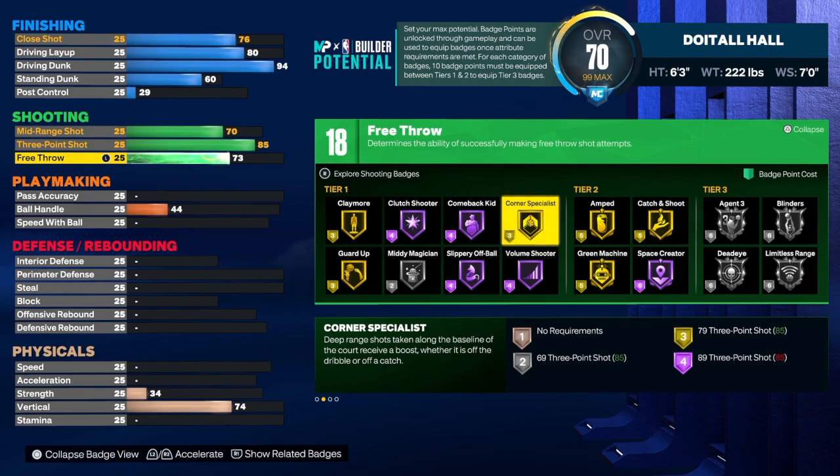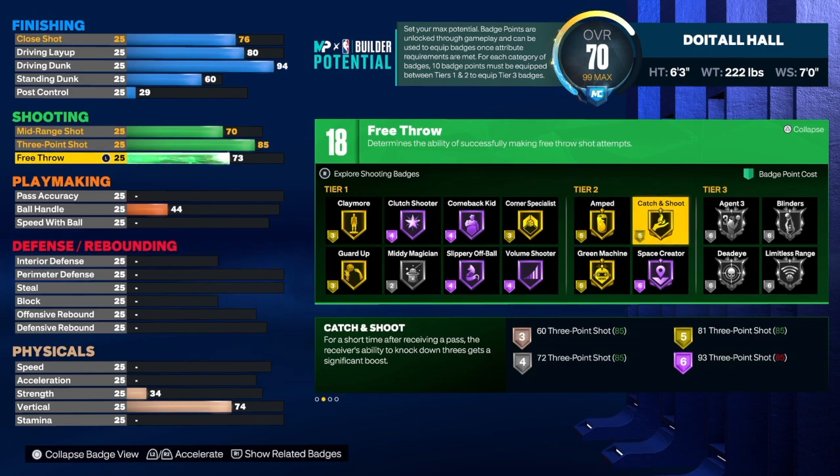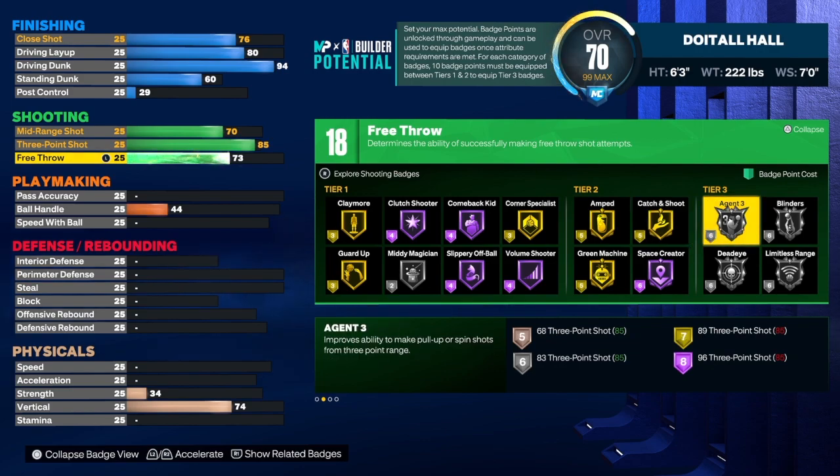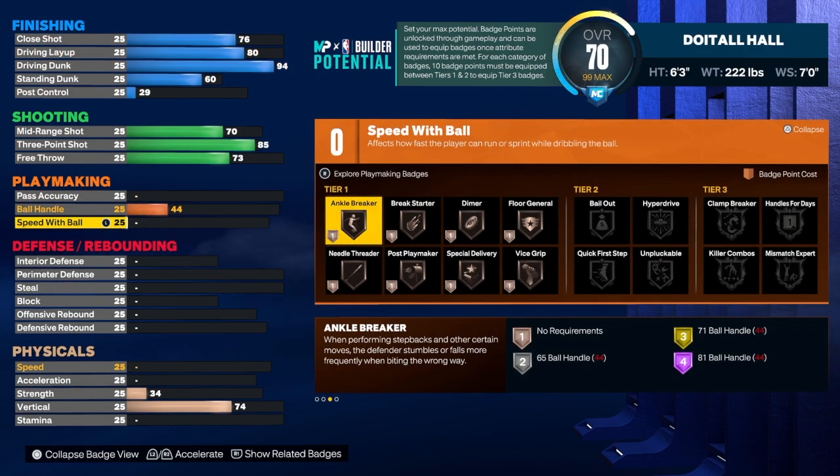I would also use corner specialist — you're the primary point guard so you may not be in the corner a lot, but you can add the badge to your build just in case you're on a fast break and run to the corner; it still activates. I would also go with amped, and catch and shoot is a great badge to have no matter the position. You can grab two or three of those badges as you want — it's totally up to you.